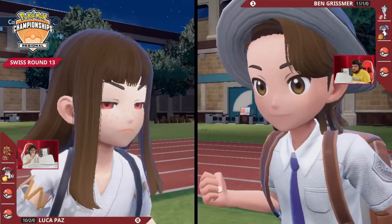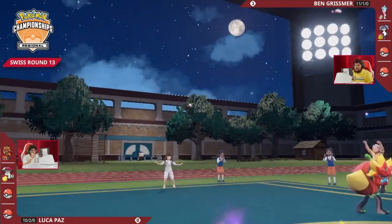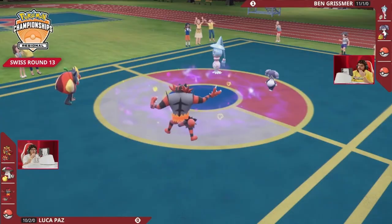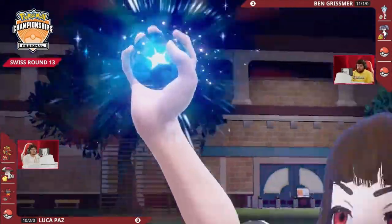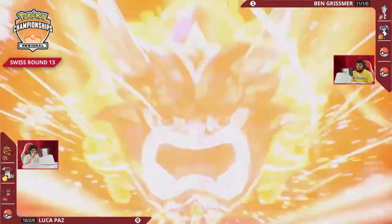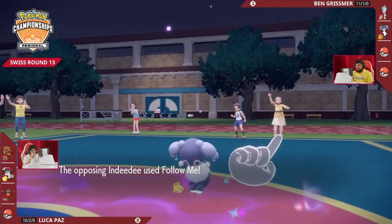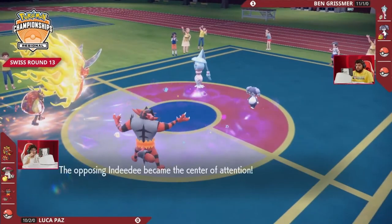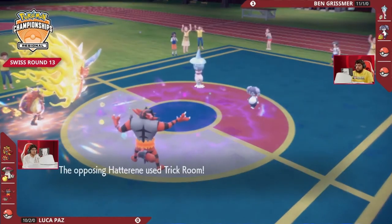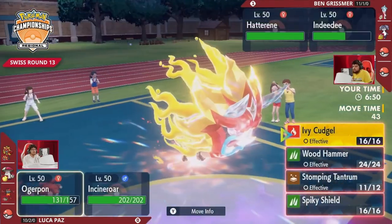Ben must be worried about going for the same option because of that threat. Amoongus on Luka's side of the field will switch out to Incineroar — these Intimidates won't matter, but if Torkoal gets in safely, at least Incineroar will be able to deal with it. Ogre Pond on Luka's side is going to Terastallize, getting that Embody Aspect. A possible Stomping Tantrum, if Hatterene does Terastallize, is going to be a one-hit KO as we already saw in the last game. But Ben just opts for Follow Me here — great adjustment, not wanting to go for the same moves. The Stomping Tantrum does land into Indeedee, doing a little under 50%. Ogre Pond takes some chip damage from Rocky Helmet, but most importantly Hatterene is able to set up Trick Room safely. Ben makes the right adjustment one turn ahead in both Game 1 and Game 2.